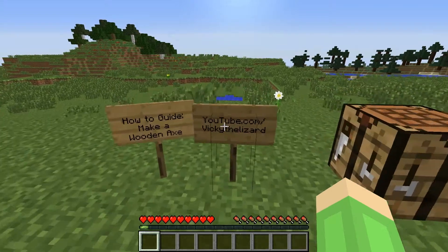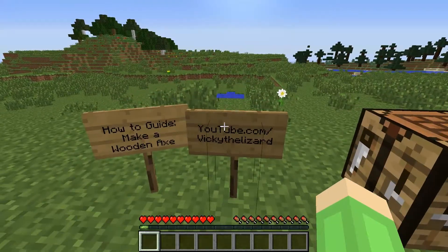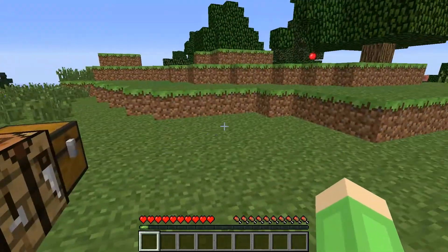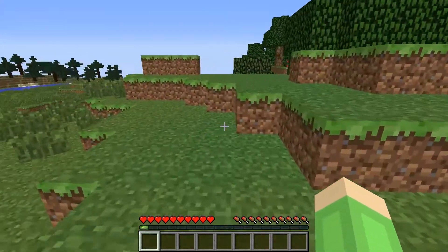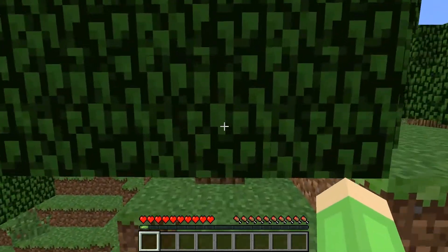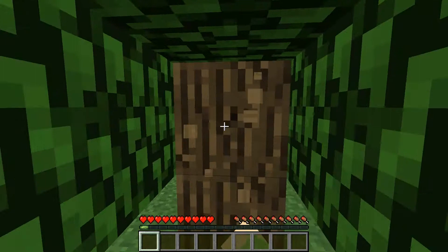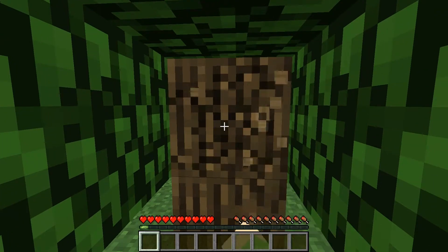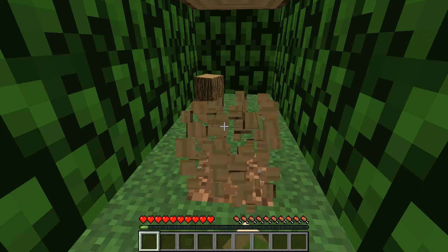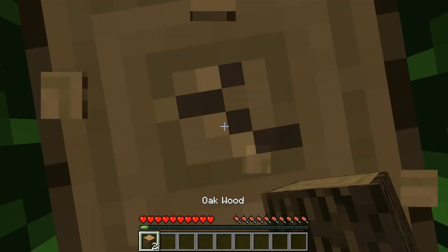Hi guys, this is Vicky the Lizard, and I'm going to give you a quick guide on how to make a wooden axe in Minecraft. Axes are really good for chopping trees — it basically makes it quicker for you to get rid of tree blocks. What you need is wood of any kind.